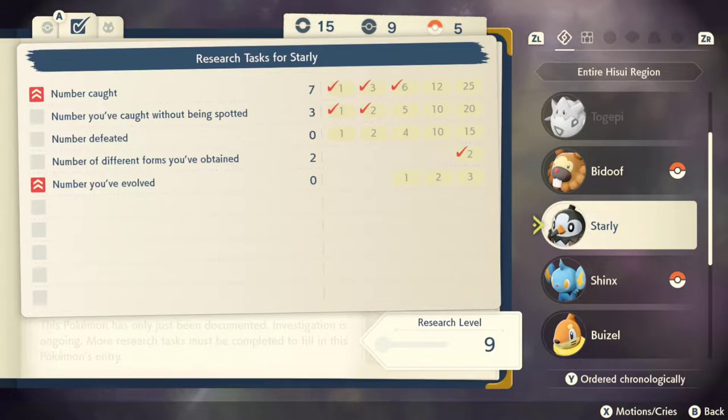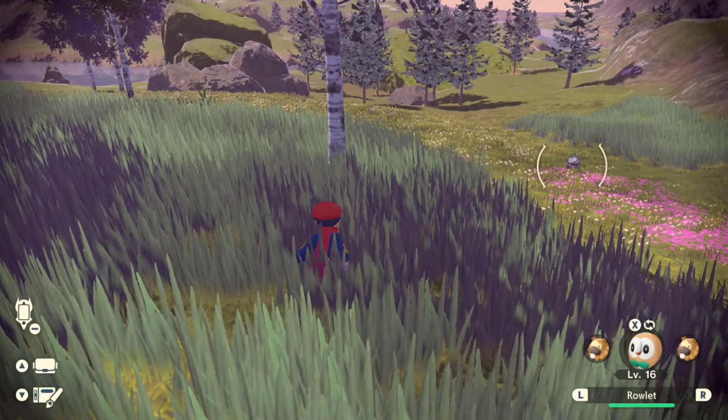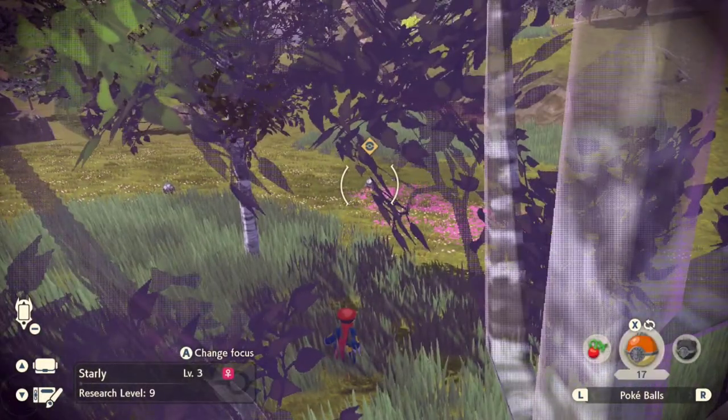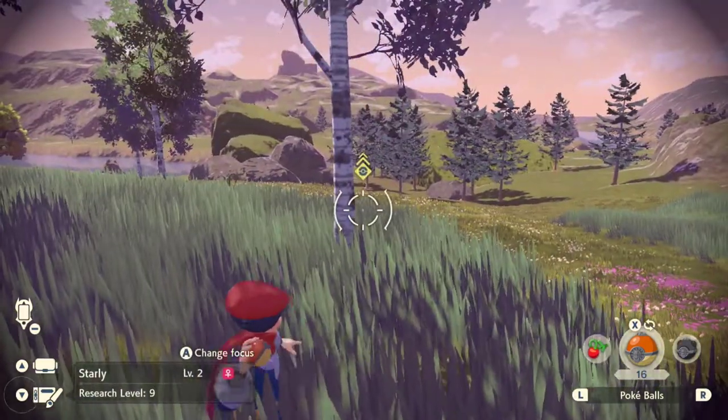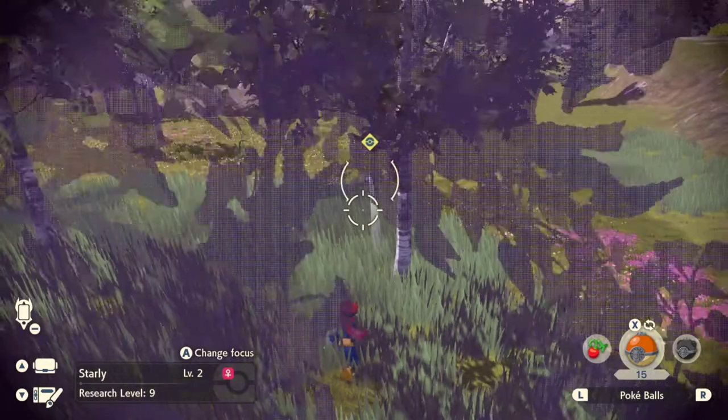You can also find them in Cobalt Coastlands if you're a little bit further along in the game — specifically at Ginkgo Landing and Deadwood Haunt. I do recommend Horseshoe Plains because it's the easiest location to access and you'll find a lot of Starly on the way there.